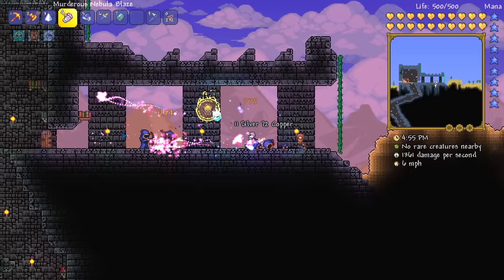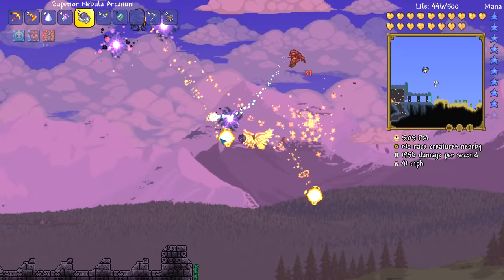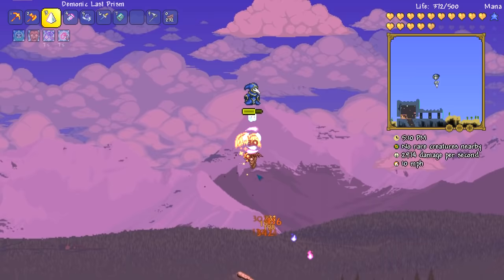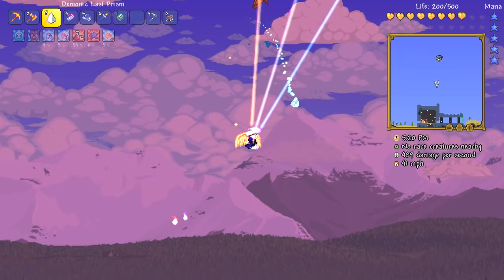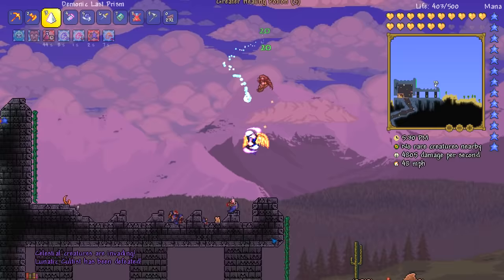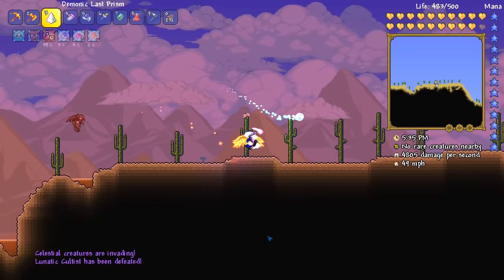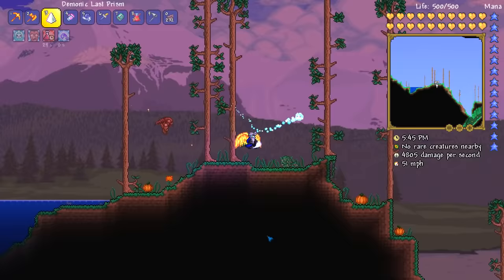Alrighty guys, here we go — all of y'all can get killed. There we go — 1,266 crit damage, gotta love it. We're going to have a combination of nebular arcanums and the last prism. We've got to take down all the pillars. And I guess while we're doing this, I just want to go over the thing I wanted to address — that cheesing moon lord fight, or cheesing any fight.